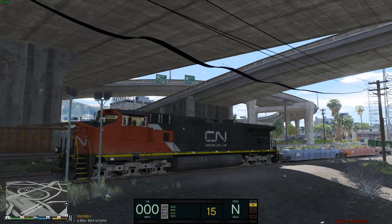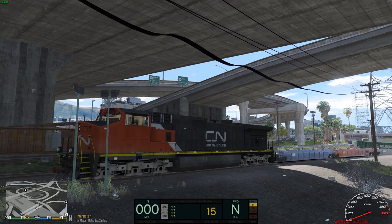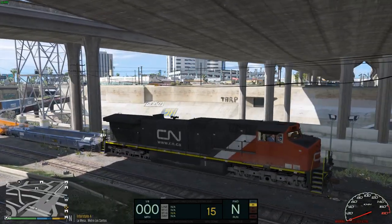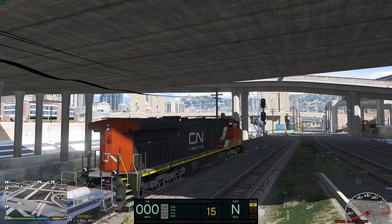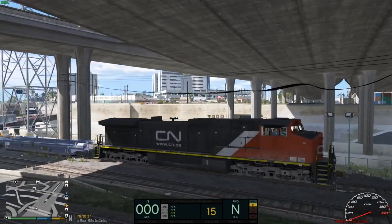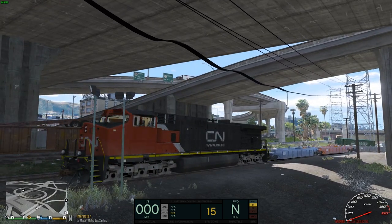Hey everybody, welcome back to the GTA 5 single player series. Today we're going to be in the Train Sim mod made by Lieutenant Kane in this awesome AC 4400 CW locomotive made by Bag. It's available on gta5mods.com.